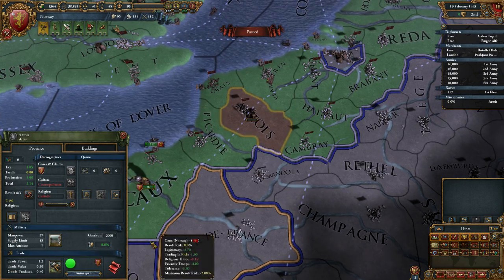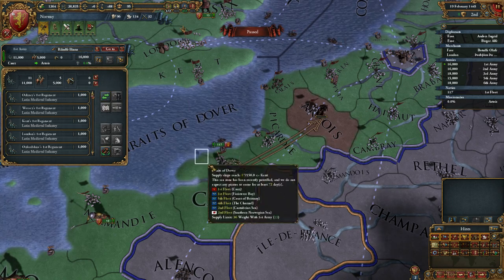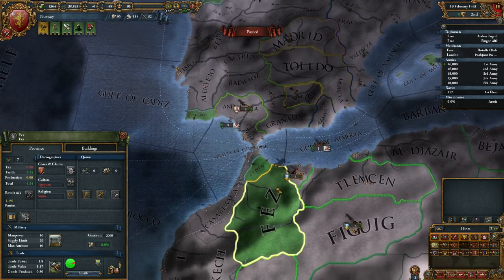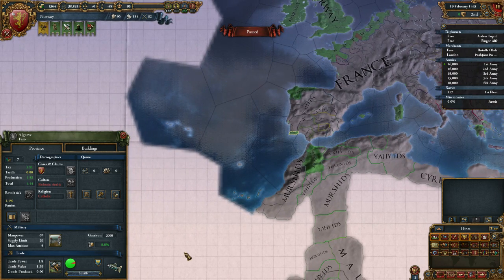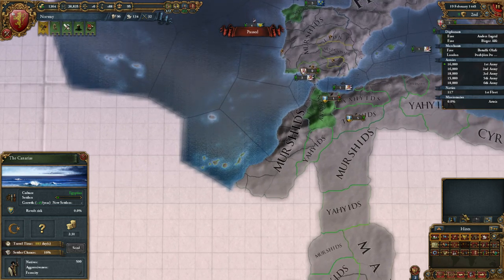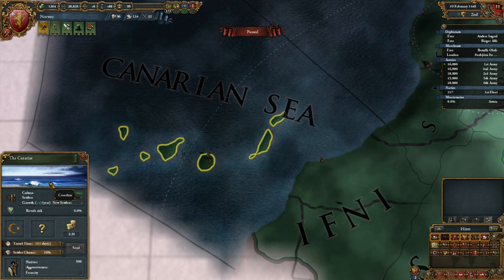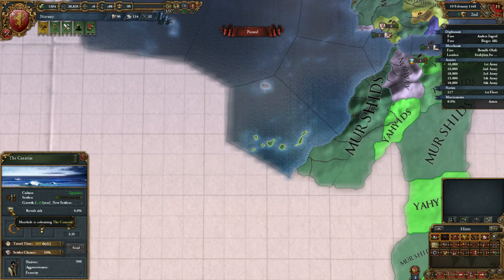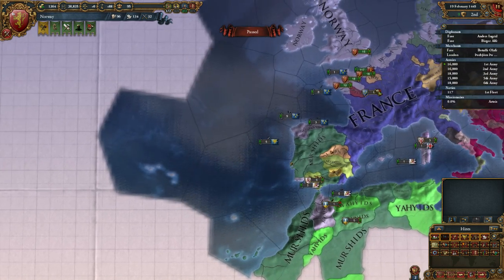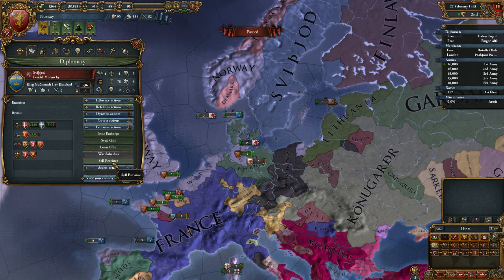I need to deal with the rebels — harsh treatment and some troops to stomp them down. There are some provinces down south that are angry at me. I'm going to give away one but keep two of them because they are cores that will be good for my colonization attempts. These islands are already occupied by settlers, but I need to focus on the Canary Islands, Madeira, and that kind of thing. I need to grab the idea group that gives you Conquistadors and Explorers.